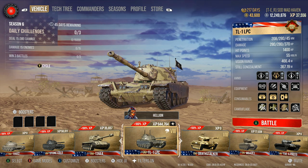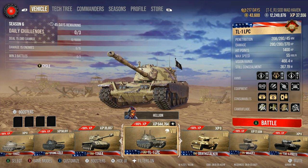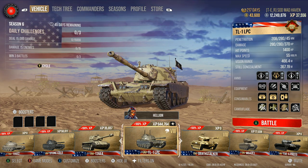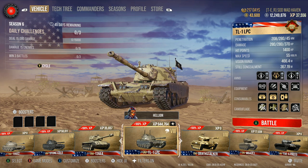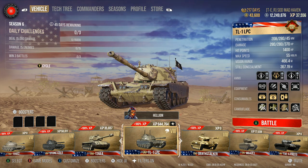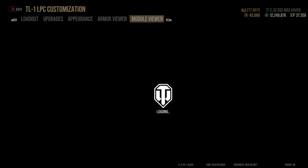This is, in my opinion, probably one of the best silver makers in the game. It doesn't matter what tier you end up inside the LPC — it's got enough penetration to handle whatever you need. You have a choice between a single shot with an 8-second reload, or a double shot with a 14.6. You really want to get that double shot with that interclip reload — it's absolutely amazing.